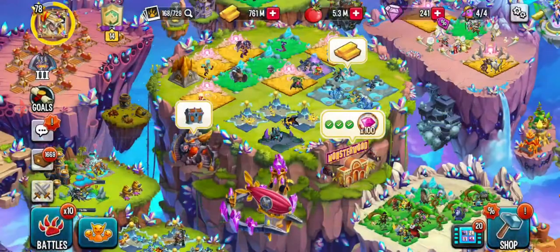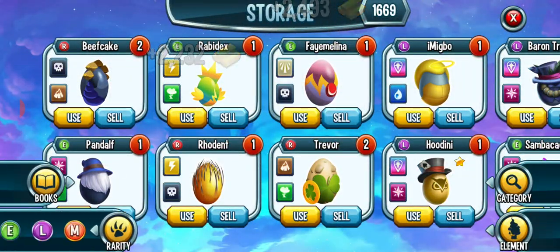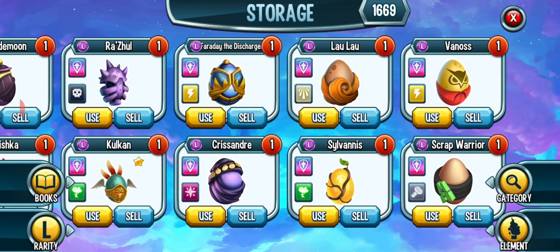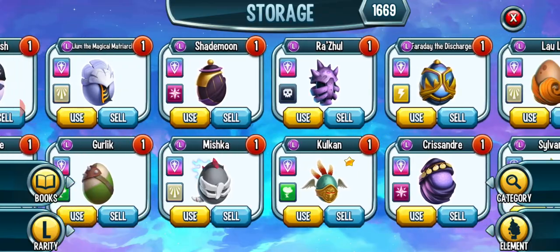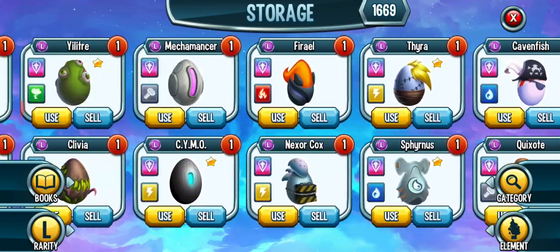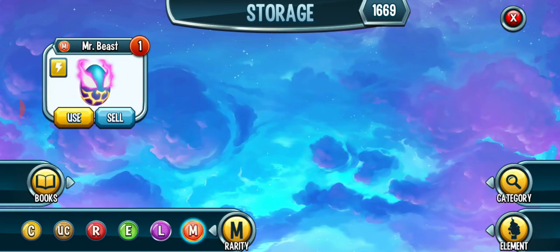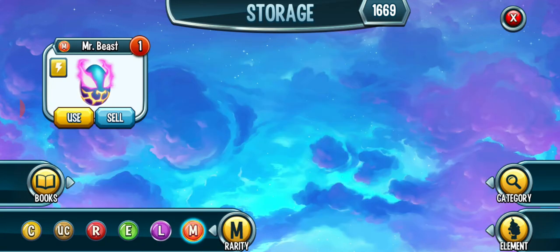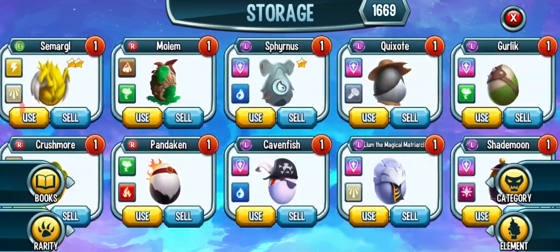I got trash. I got this thing, Scrap Warrior. I should really start hatching some of these. I got Smithics. Let's go into the thing by category — I have so many monsters.